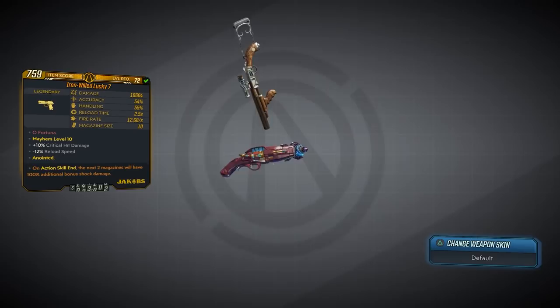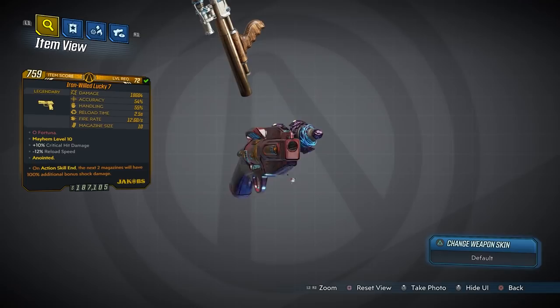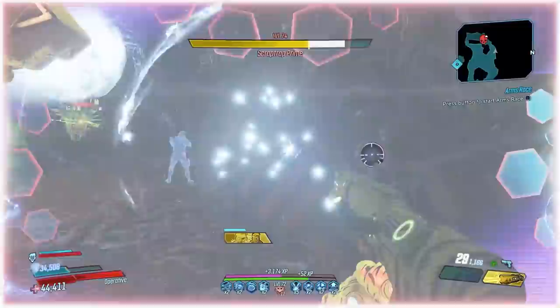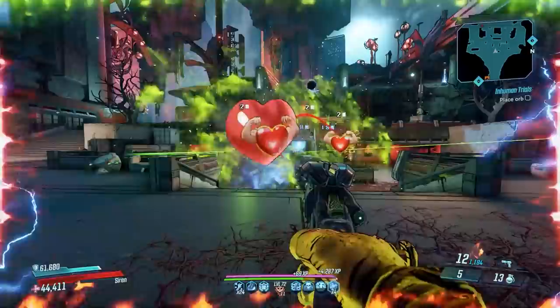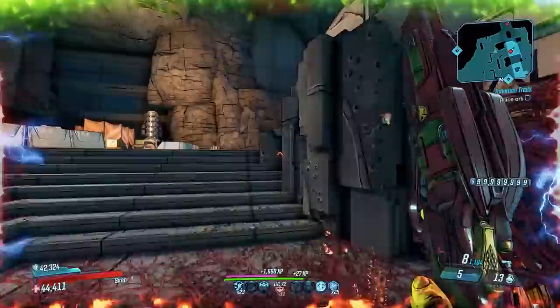What's going on guys, Killer Six back with another episode of This Gun Rocks. This time we're taking a look at the Lucky Seven. The Lucky Seven drops from Scrap Trap Prime in the Compactor map in the Handsome Jackpot DLC — that's DLC number one. It can also world drop within that DLC, notably dropping from most named enemies, including the final boss. There is no Mayhem requirement to get this gun.